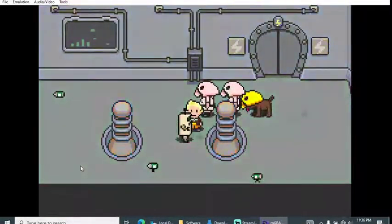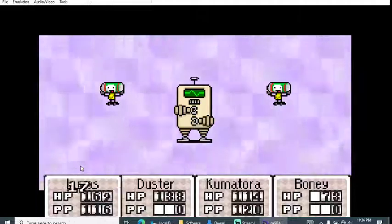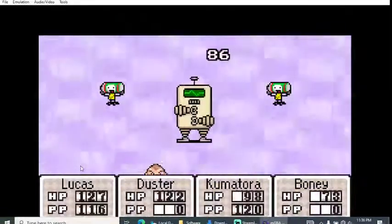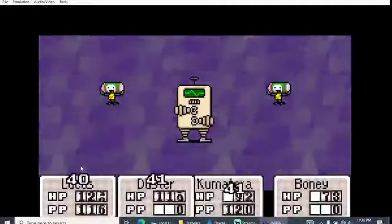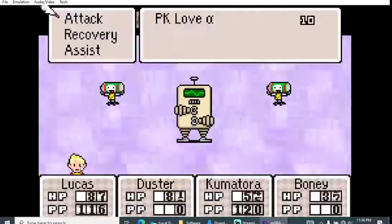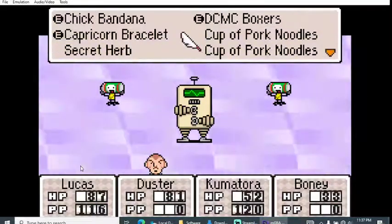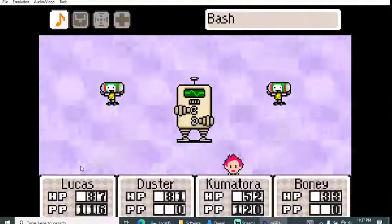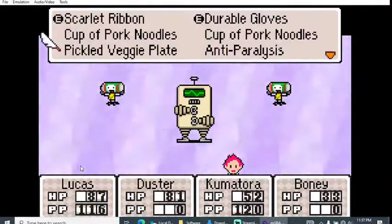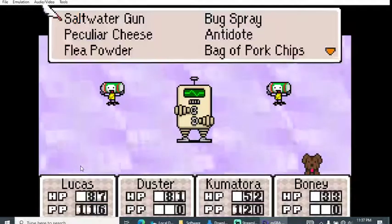More enemies! Three lined up — I've got a bad feeling about this. Boney's health is a little low. Those little guys look like soda cans or capacitors. Let's pull out some heavy guns and use a health item, then the pickled veggie plate — this thing restores so little I should have sold it, honestly.